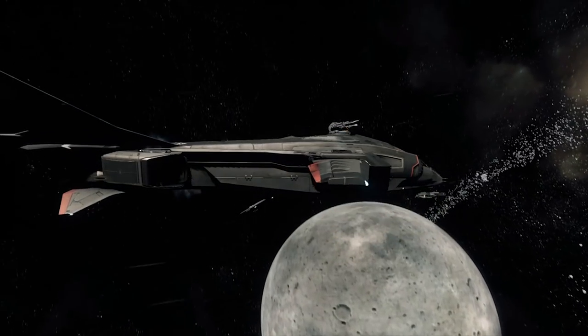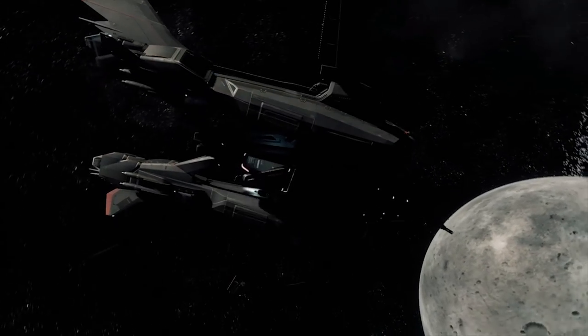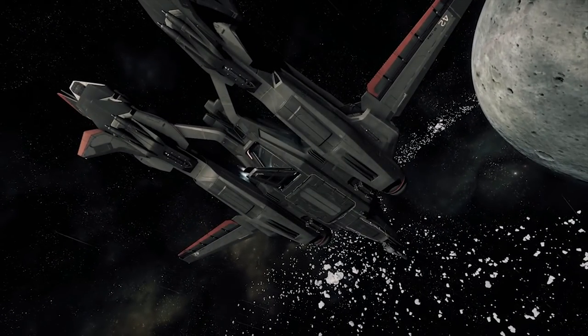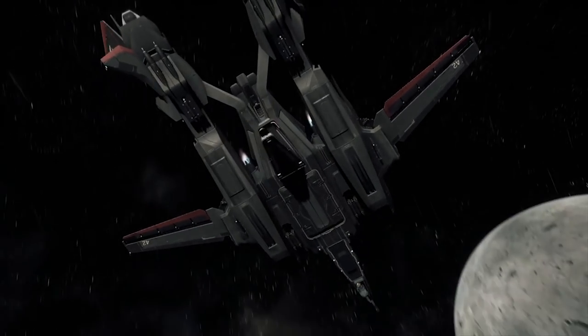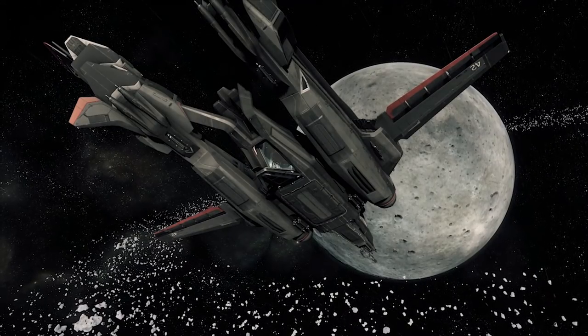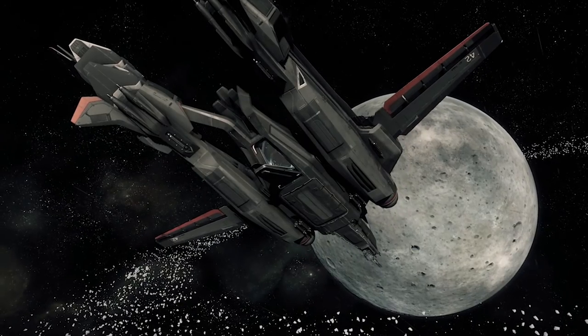After the Hurricane in 2017, we should see some other concepts in no particular order: the Aegis Eclipse, the Origin 600, a new Banu ship — and I'm very much suspecting that — the Xi'an Volper bomber, possibly the F-8C which would be the civilian version of the F-8A (which I'm assuming will be the military version), and possibly a jet bike of some kind as well, because they kind of hinted that there may be a jet bike.